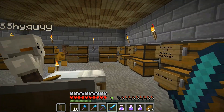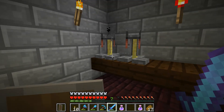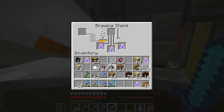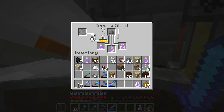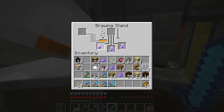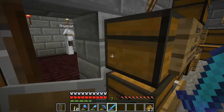We also need some gunpowder — we've got plenty of that. We put the gunpowder and the potions of weakness into the brewing stand for splash potions. This is the first time I've ever made potions of weakness, let alone a splash potion of weakness. I think this is the first time either one of us has actually dabbled with alchemy in this let's play.